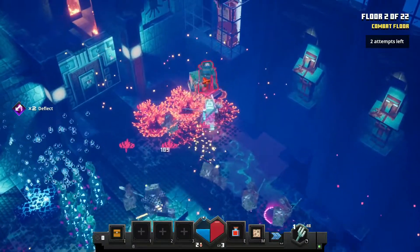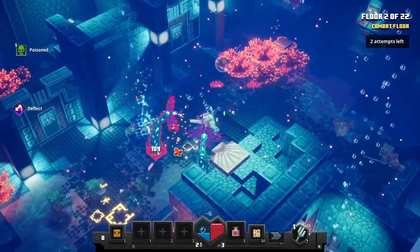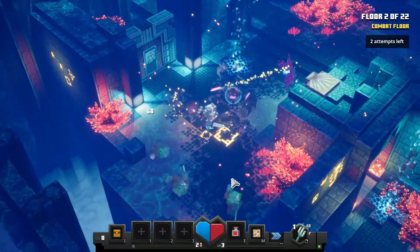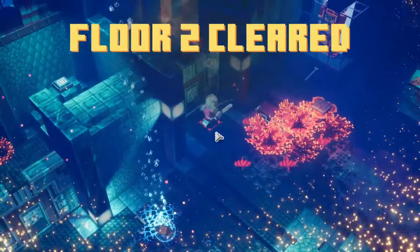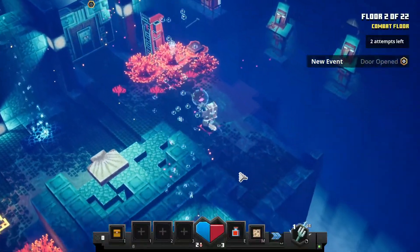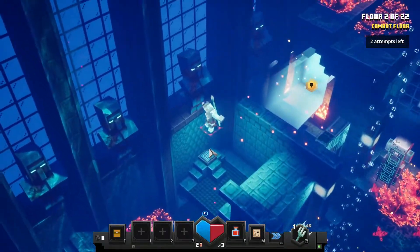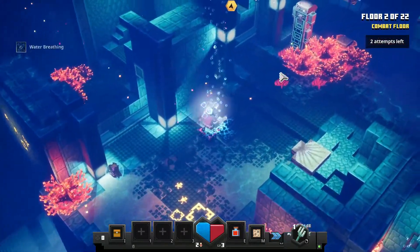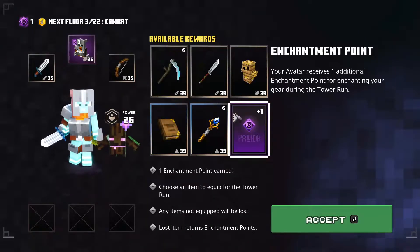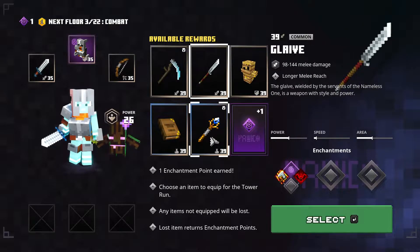Here we are in level two — we're once again in the underwater levels. Let's see if I can actually defeat all these mobs. They seem to be pretty easy at the moment, but we're only at the bottom of the tower so it gets harder from here. It looks like we need to use this shell to get up here, and then we can open up the doors. Now we can escape this floor. We got some bees nest armor, a glaive, and a lightning rod. I think I'm going to take the bees nest armor.